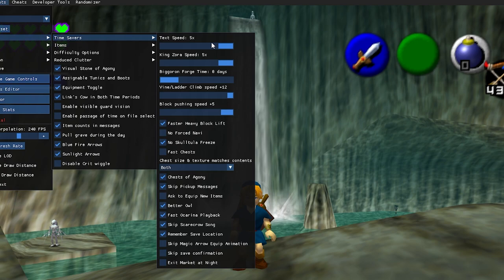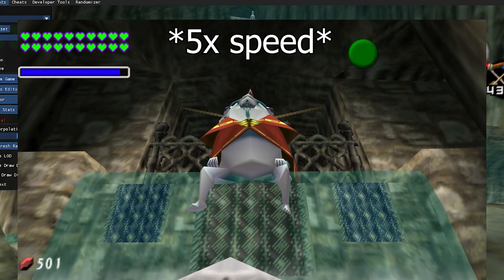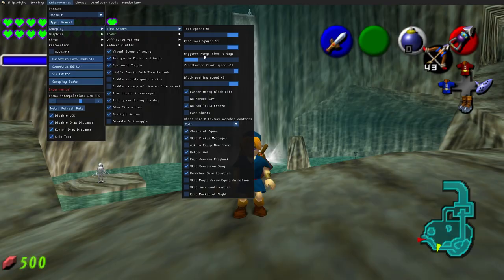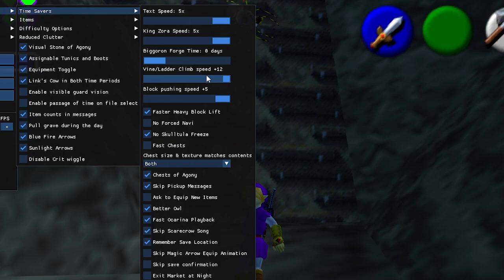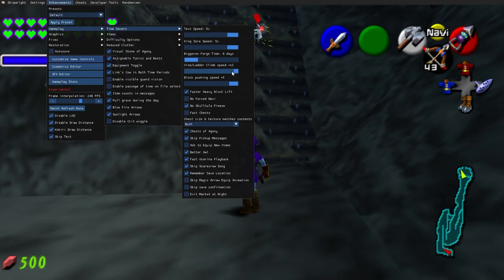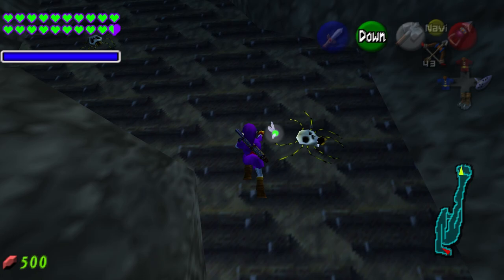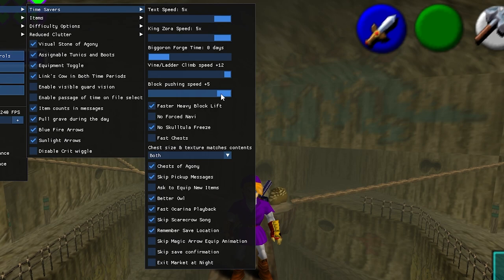Time savers is really huge — it's for if you've played the game multiple times and want to skip or speed up certain things. For example, King Zora speed — you know how he moves really slowly — you can make him move faster. Big Goron forge time: we did the Biggoron sword side quest in a recent video, and you can set it to zero days so you instantly get the Biggoron sword. There's also vine, slash, and ladder climb speed — I have it all the way up to plus 12, so I can zoom past things at max speed.